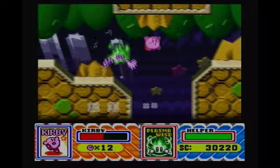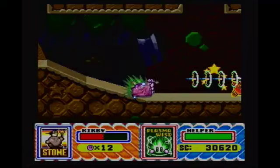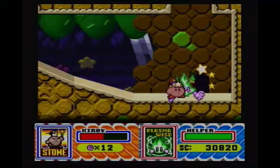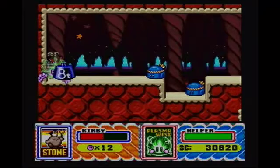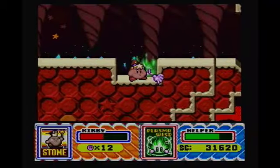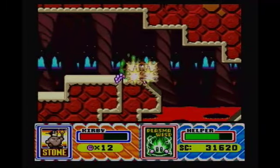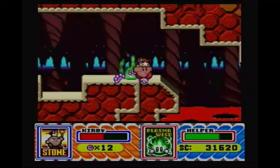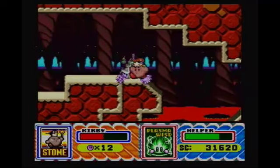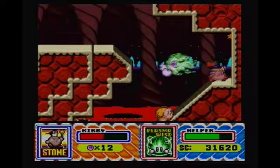Plasma Wisp is the name of the helper here. Now, if we swallow stone right here, we become Stone Kirby. Nothing really special here — all I have to do is just turn into a stone. If we jump in the air and use stone, we can just stone drop. If we rush with stone and press Y, we do what's called stone rush.